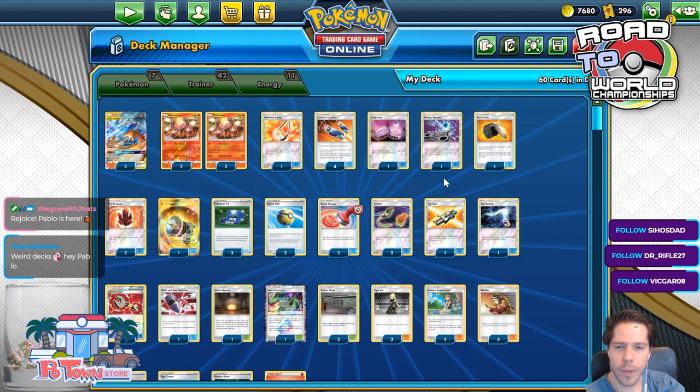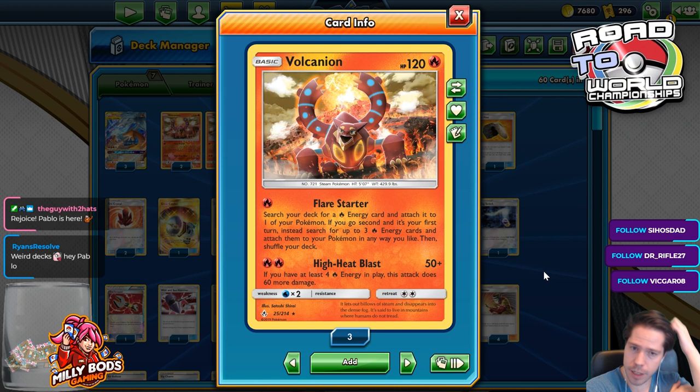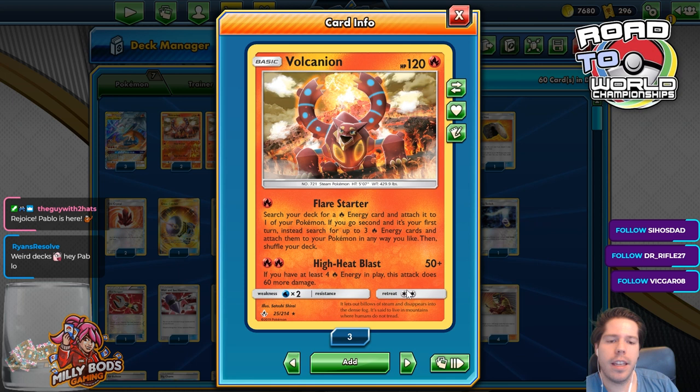When you have Volcanion for the Flare Starter attack, you search your deck for Fire Energy and attach to one of your Pokemon. If you go second, you may attach up to three instead. And High Heat Blacephalon does 50 damage plus 60 more if you have four Energy in play.